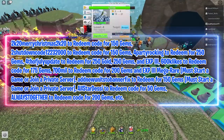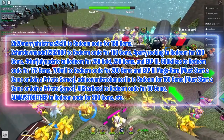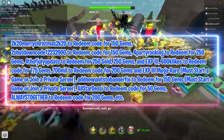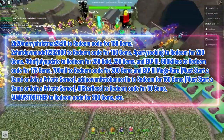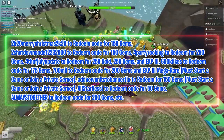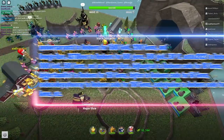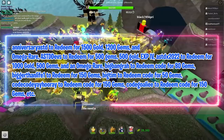'600k Likes' for 175 gems. '700ml' for 200 gems and EXP3 Mega Rare — must start a game or join a private server. 'Add new units to Banner Fix' for 150 gems — must start a game or join a private server. 'All-Star Desi' for 50 gems. 'Always Together' for 200 gems. 'Anniversary ASTD' for 1500 gold, 1200 gems and Omega Rare.